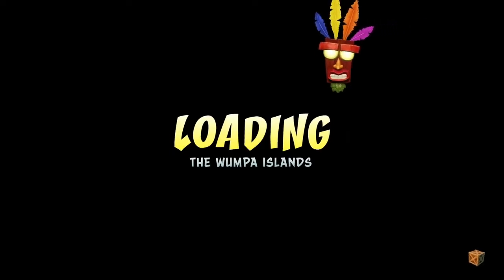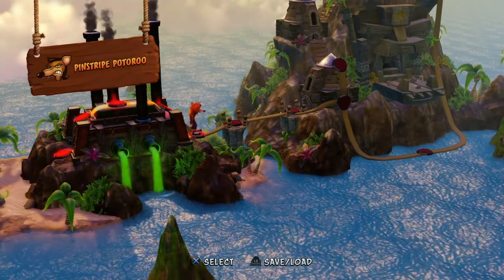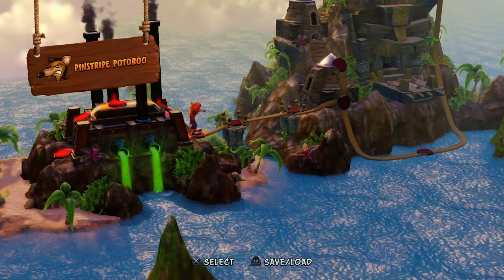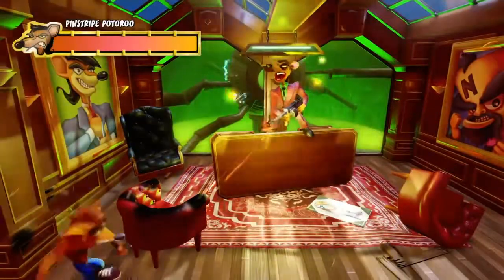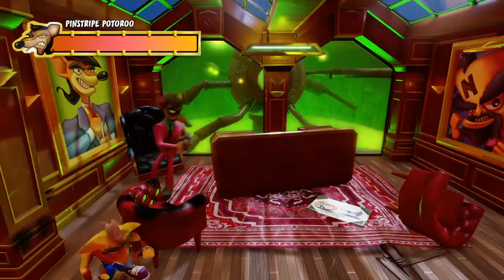We're going through nicely now - 49%. What's the next level going to be? Oh, we've got the boss next - Pinstripe. We will be back in a second ready for the boss. Right, here we are - Pinstripe boss. This is pretty simple: just sit behind the chairs, wait for him to have to reload his gun, and then spin him.